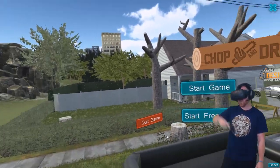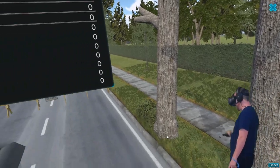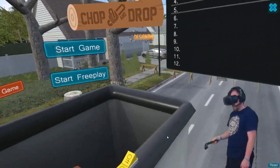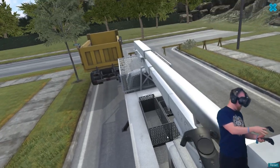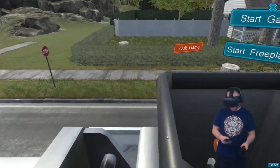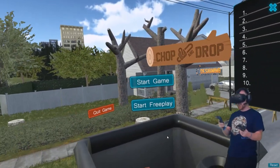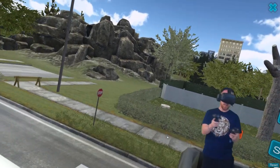Hey everybody, Ntech here. Welcome to a game called Chop and Drop. It is a game where we're going to be removing some trees for some people on the block. And it's pretty cool because you have your actual vehicle, you've got a bucket, you've got to control all those things. You've got a truck to load it in. It's kind of like one of those nice little sim games that you guys have seen me play on the channel many times.